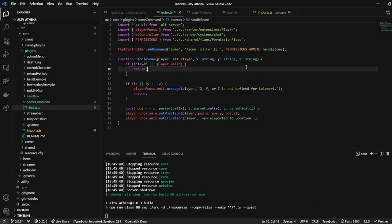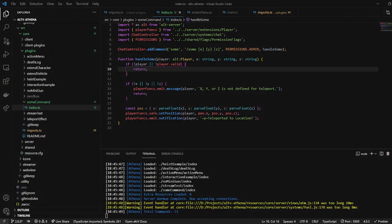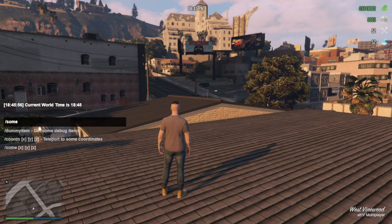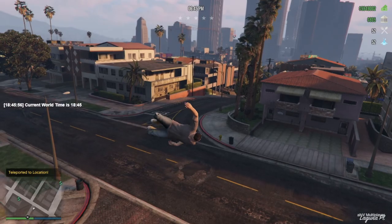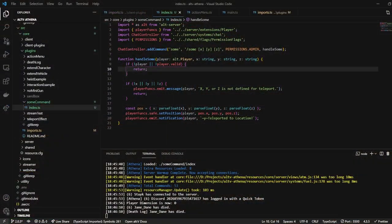Some doesn't mean anything, it's just something to type. Let's reconnect and say that I want to teleport to 25, 25, 100. And I teleported. Perfect. So now that we know how to handle arguments for commands, we can do plenty of other things as well.